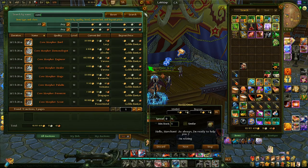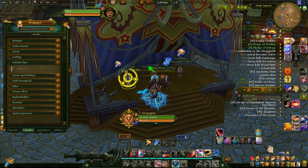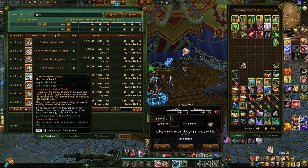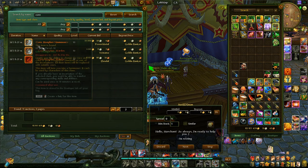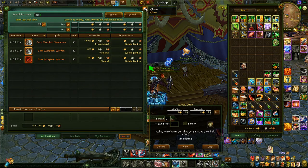Remember that you can always go back to your default class via any trainer NPC — that's your main class and you can always return to it. With a standard core morpher you switch one time to any class you like, and you're stuck on that class until you go back via the trainer NPC or use another core morpher. These biddings run from Monday at 7 in the evening until Saturday at 7 in the evening, and every new bid extends the timer by five minutes.